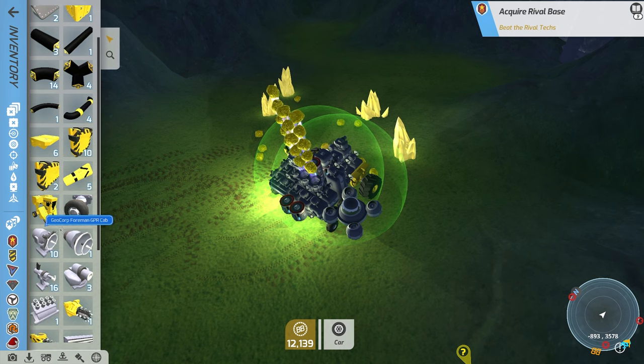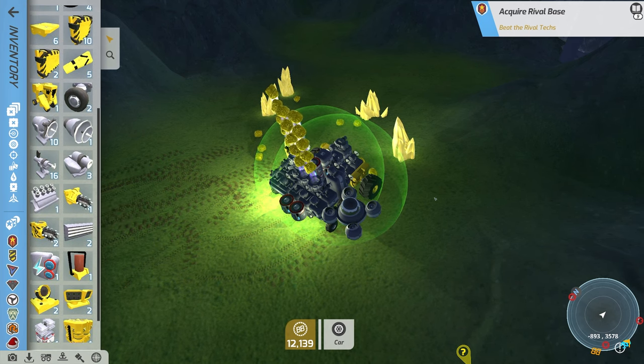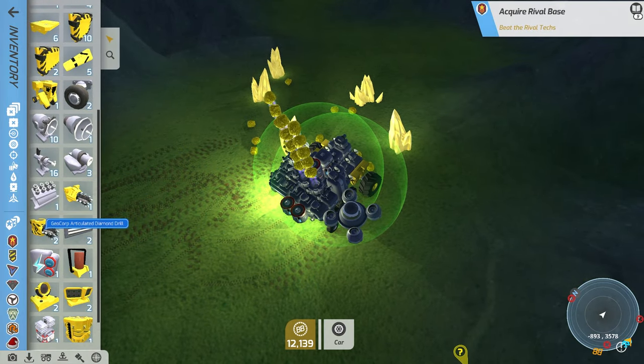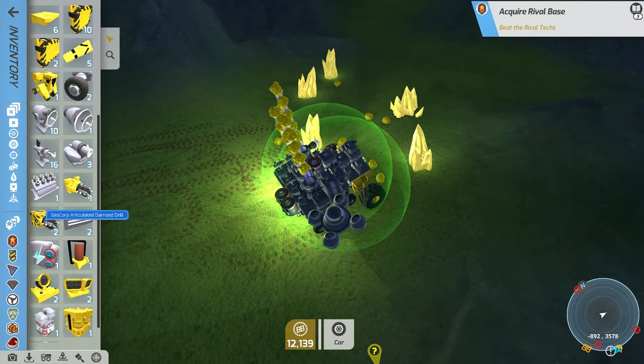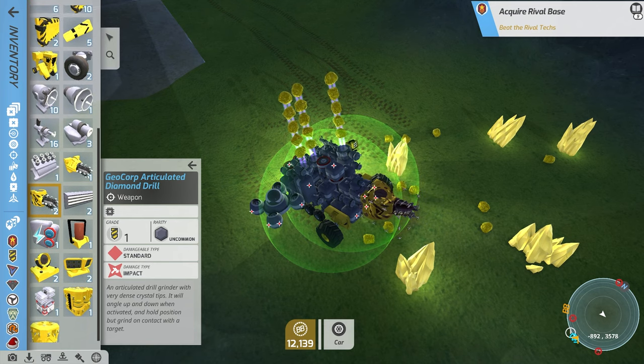Do I have another drill we can stick on the front? That's a diamond drill, and it's an articulating diamond drill. Let's take that out — there we go, stick that on the front like that. Oh it moves back and forth! I'm not hitting anything with it though — can we drill into this? No.